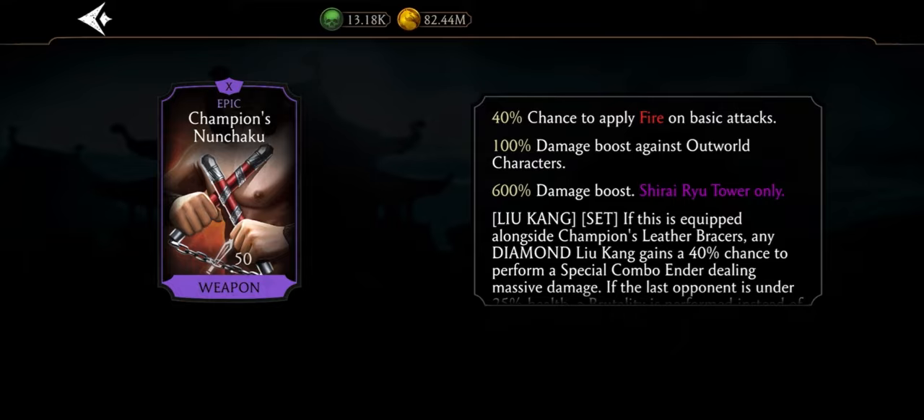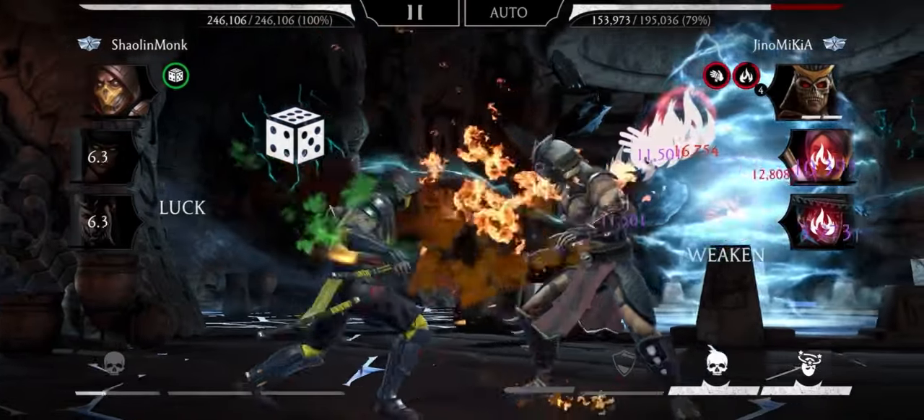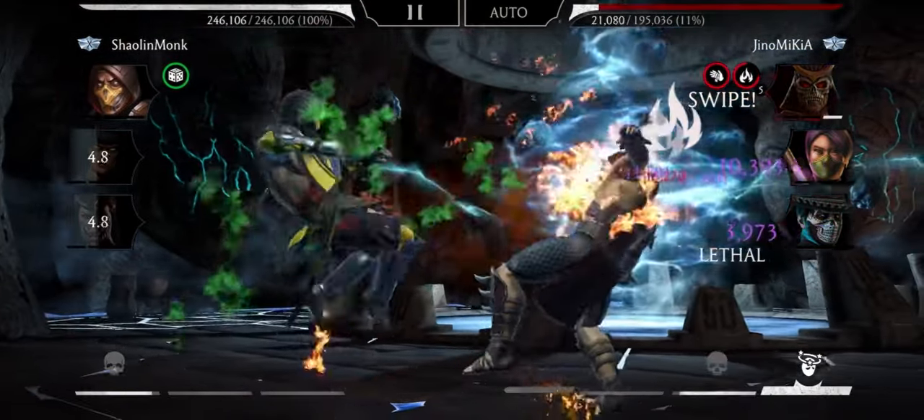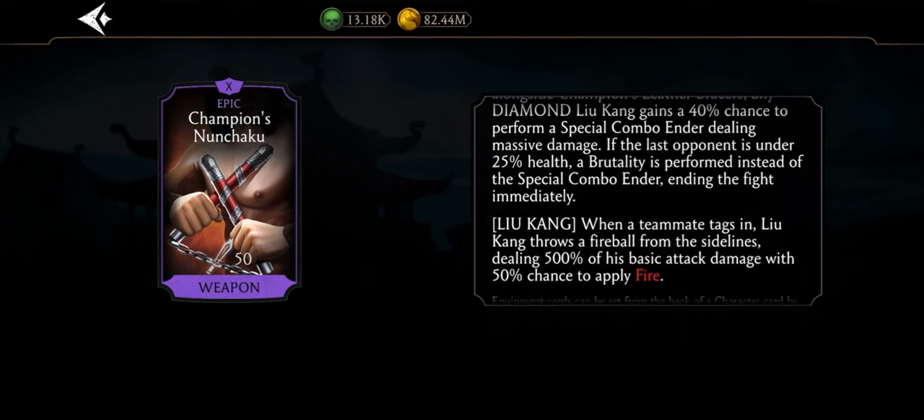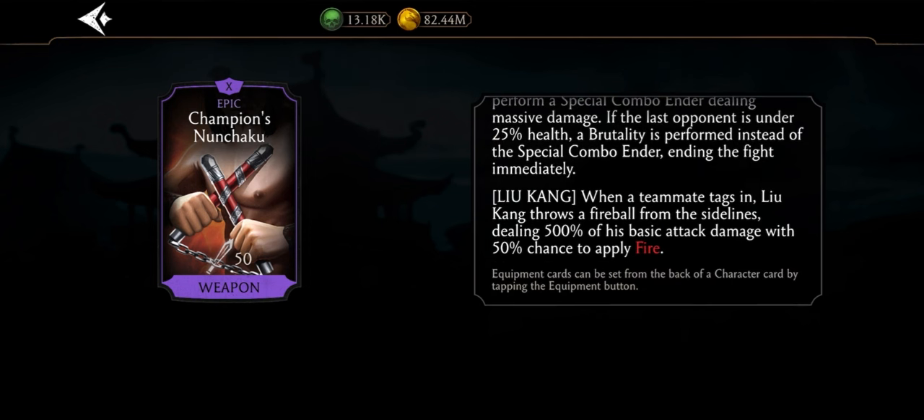Let's start with the gear. 40% chance to apply fire on basic attacks — MK11 Scorpion with this piece is insane. The damage boost against Outworld characters is just average. The real reason you want to use this gear is this: a fireball dealing 500% of its basic attack damage.